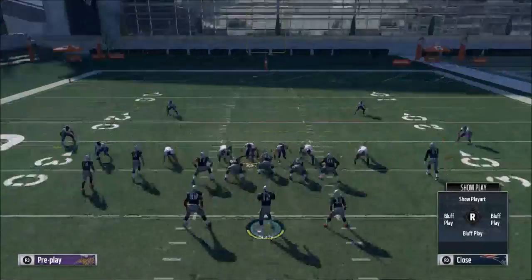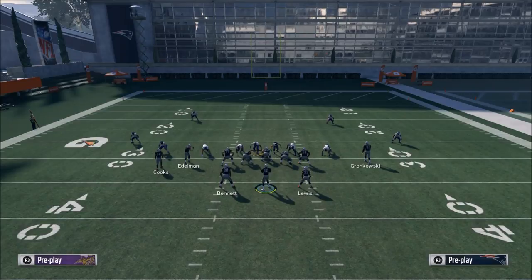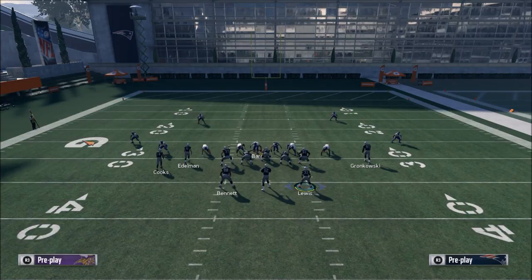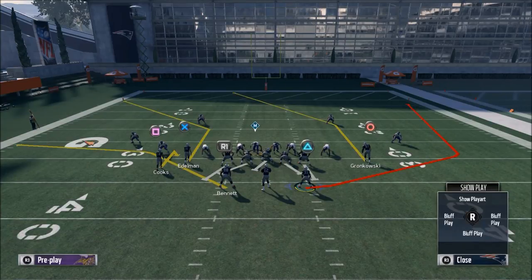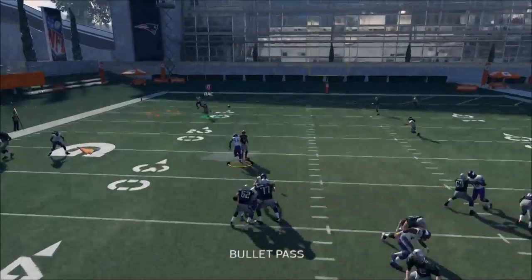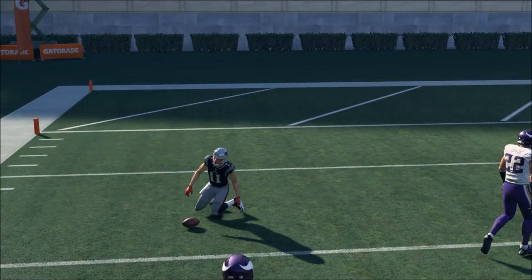You have options here — this play is built to beat the blitz. If they go hard flat, I'm still going to slide protect to the left every time I see this defense, because I slide to where the nickelback is. That's the most consistent way they can get pressure in this year's game. Sliding left, what I'll have open is the corner route to Edelman, which comes open pretty early.